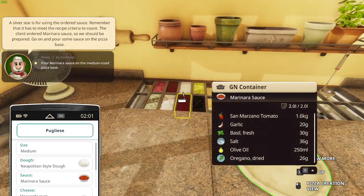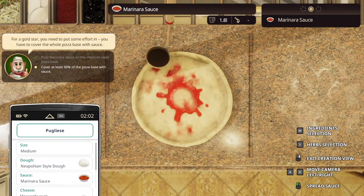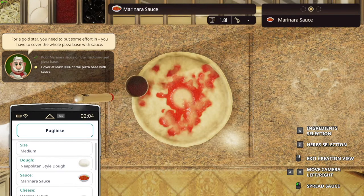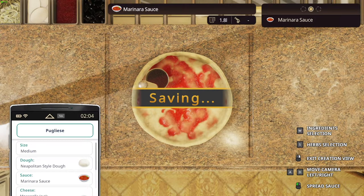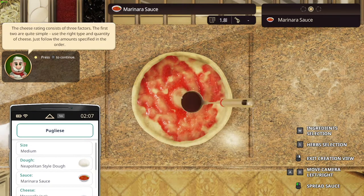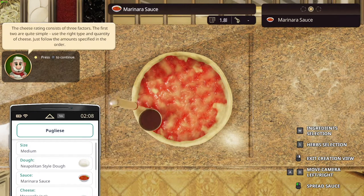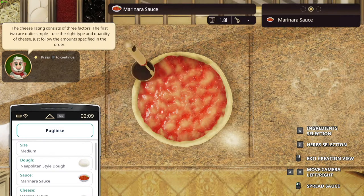Marinara sauce — what is this? This is marinara sauce. So we're going to be pouring it all around the pizza. Just like that. I want to spread it more — yes I can! I want to spread it all around, as much sauce as possible all the way around the pizza. Just like that. That should be good.